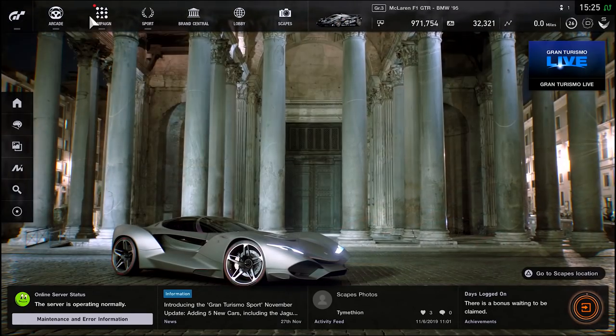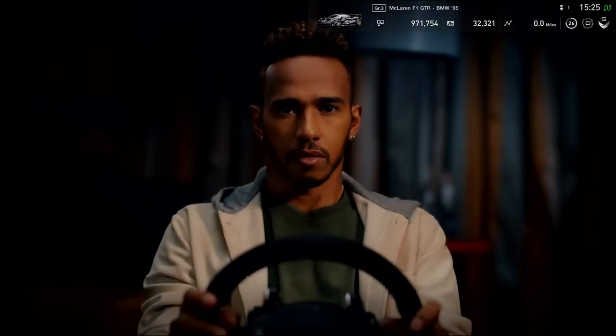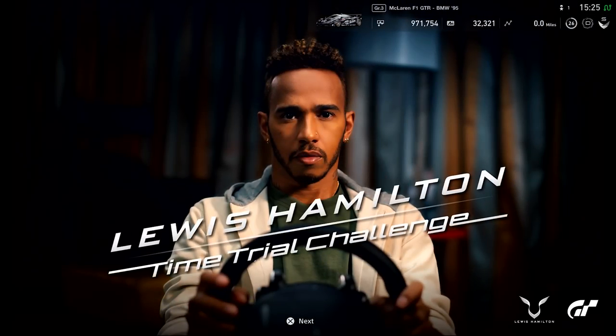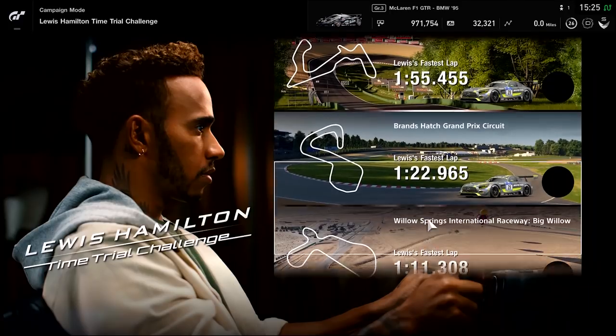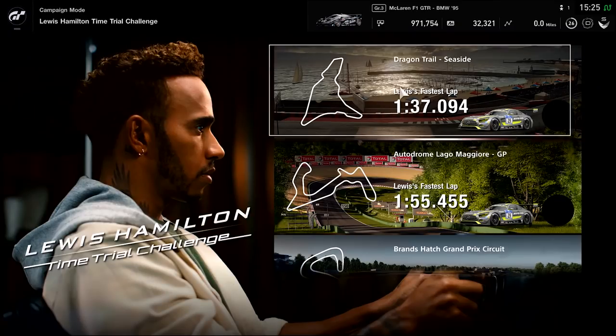I've not touched it yet, I haven't seen what it's about. So we're going to jump in — I've been told it's in campaign, there it is, so you just jump down to the bottom here. The time trial challenge. The man himself has set some times on the game, and here are the tracks that he's done it on in the Mercedes GT3 car. Apart from this one — I did see this during the presentation he made — the Sauber C9 at Nürburgring, which is probably a very crazy combination. Let's take a look.